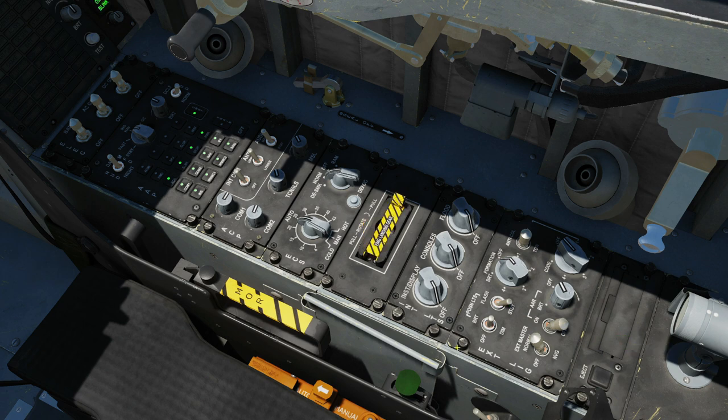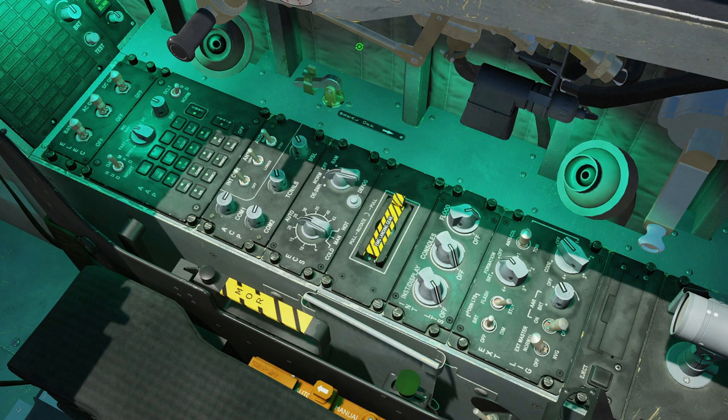Next we have interior lights: front instrument panel display rheostat on, consoles rheostat on, and floodlight rheostat on. I love these green lights — they're so gorgeous.